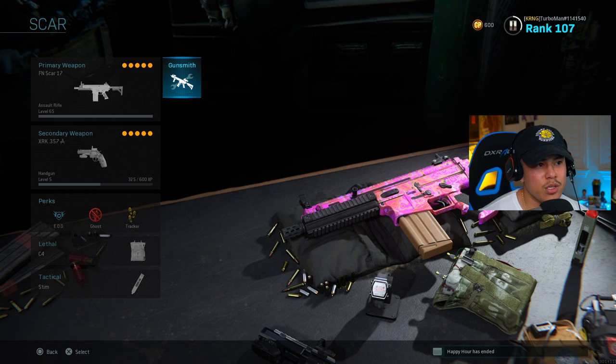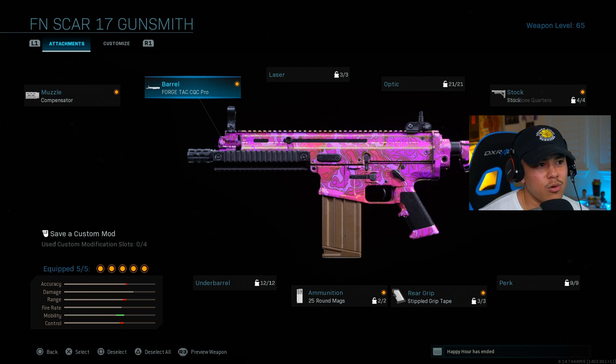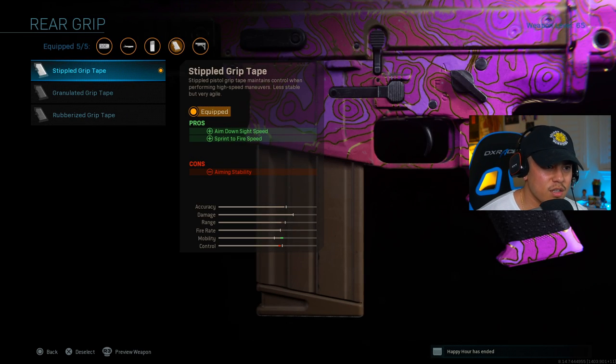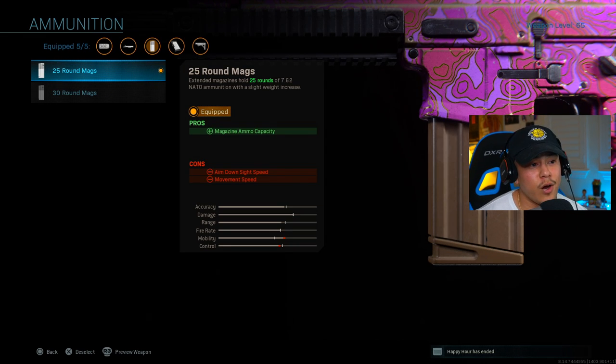For our final class setup, the SCAR-17 — another powerful setup, very comparable to the Odin. For the muzzle, the compensator to reduce recoil as much as possible. For the barrel, the Forge Tac CQC Pro gives aim down sight speed and movement speed — this weapon is pretty slow and sluggish so we need as many speed attachments as possible. For stock, the FSS close quarter stock increases aim down sight speed. Rear grip, stippled grip tape, and for ammunition, 25 round mags.